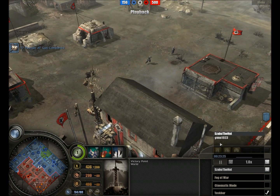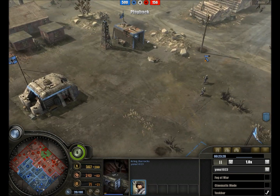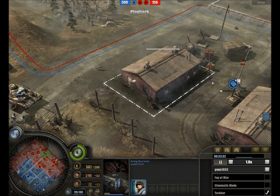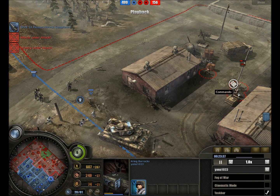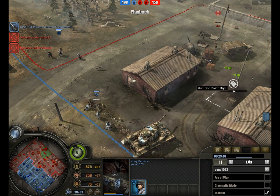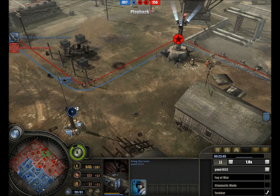Not entirely sure what Ljona is up to — no doctrine yet either. Another Grenadier team is trying to deal with the commandos who are seizing a munitions point once more. A Panzer force and Grenadiers force away the commandos but lose the central victory point in the process.